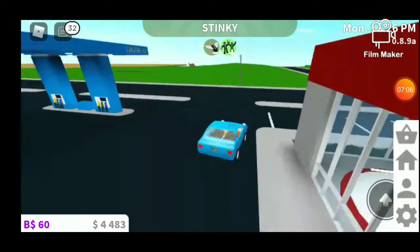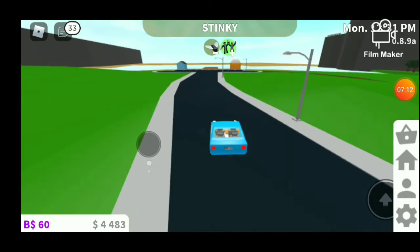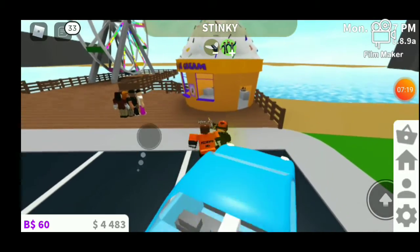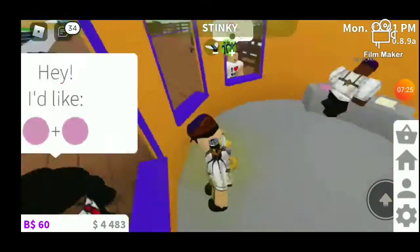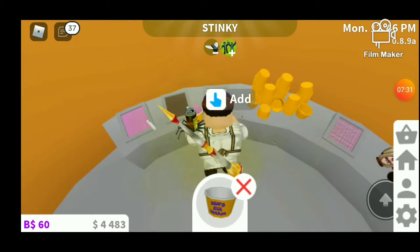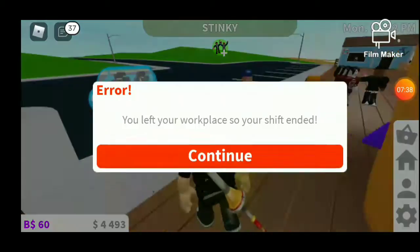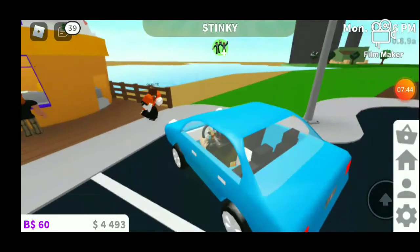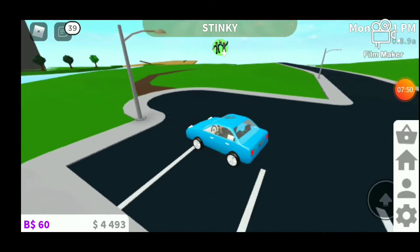Okay so now it's the ice cream parlor — you get to give people ice cream. Hopefully I don't forget any jobs. You come here, someone wants strawberry with strawberry, so you add it and give it to them. That's that job — very simple. Ten bucks right there — not great paying but okay. Next we're going to head back into town to get those other jobs.